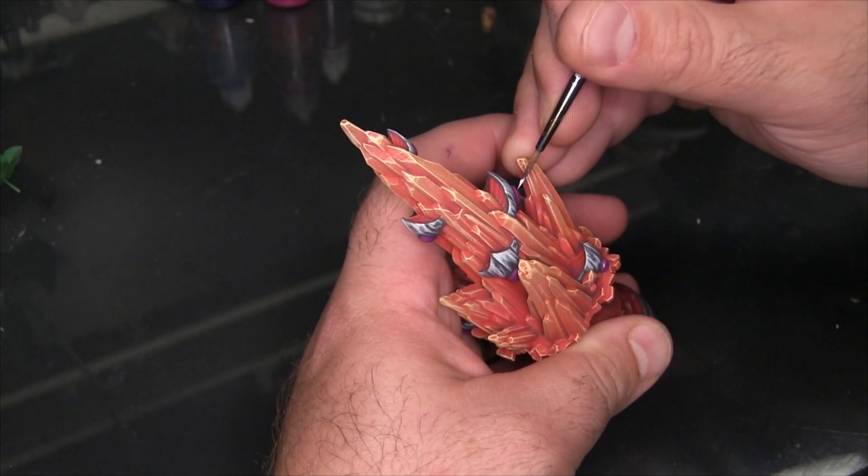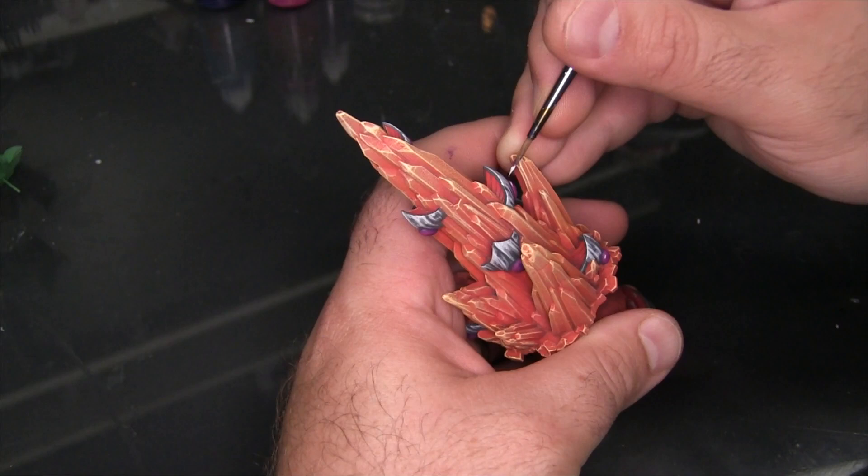With those magenta arcs down I'm going back to the Mora White already on the palette and just adding a few small shiny spots to the top of each of the gems.